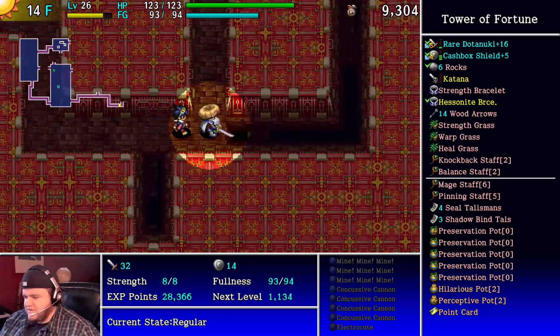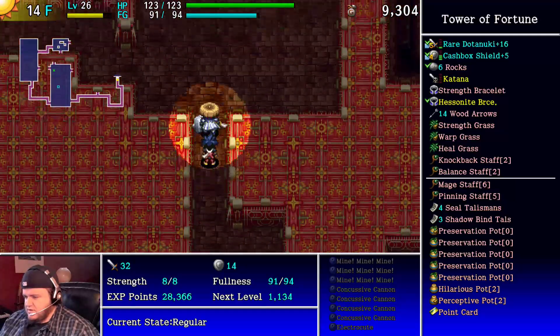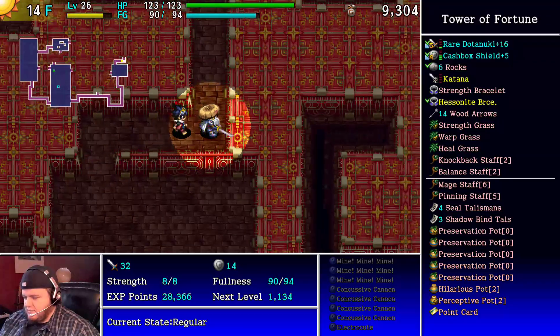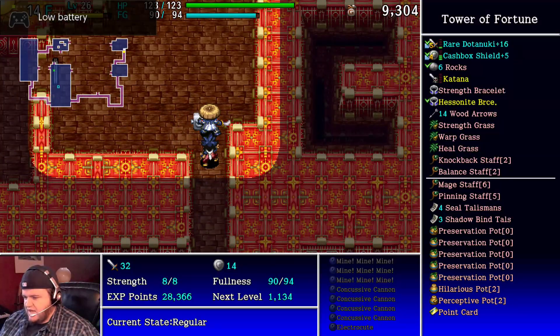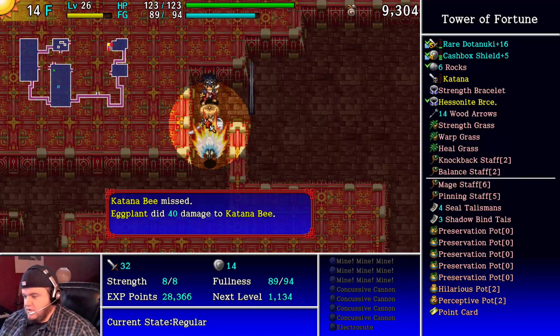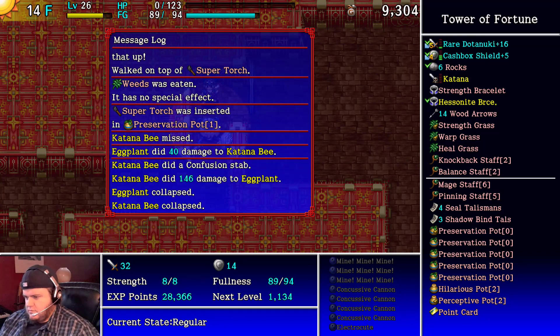Now we're in even better shape. The weeds — we can get rid of those to free up an inventory slot for the Super Torch. There's definitely risk in exploring in any game like this. I'm so worried about how we're going to be stacked up against Reva — oh no, the controller is almost out of battery.